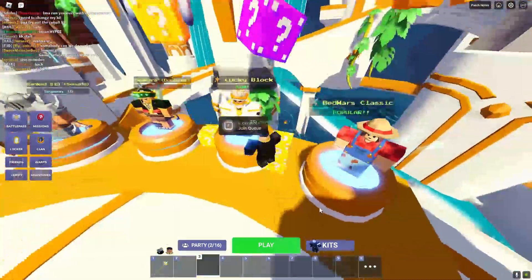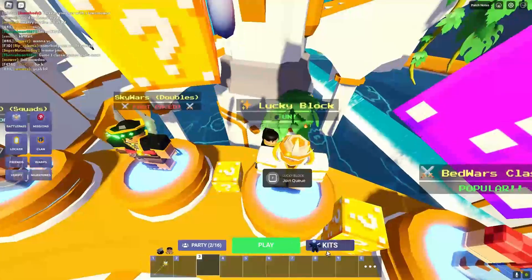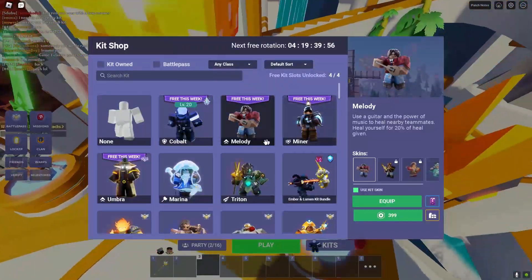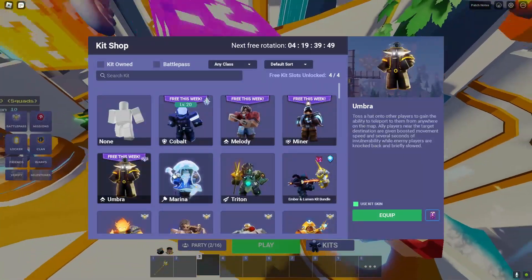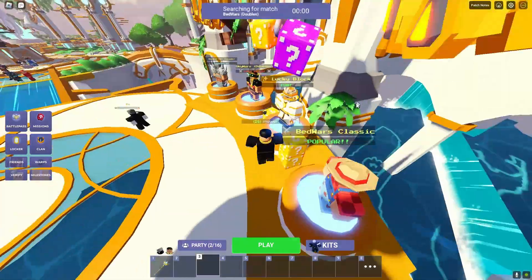All right, hello everyone. Today I'm going to be back with Bedwars and I'm going to test out the Cobalt kit. It is a free kit this week but you have to be level 20. The other kits are Melody and this one you have to be with a teamie - Miner - and then Umbra, that looks pretty cool. We're with Woer right here and we're just gonna queue some doubles.